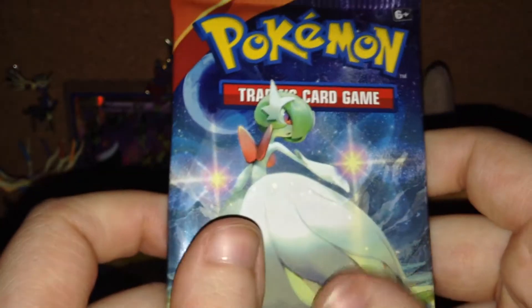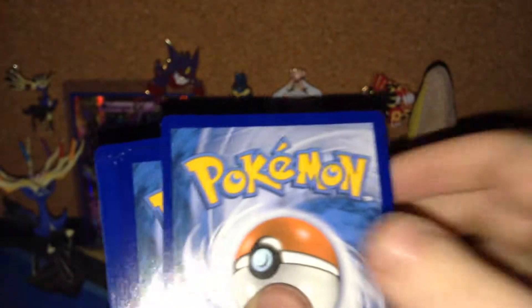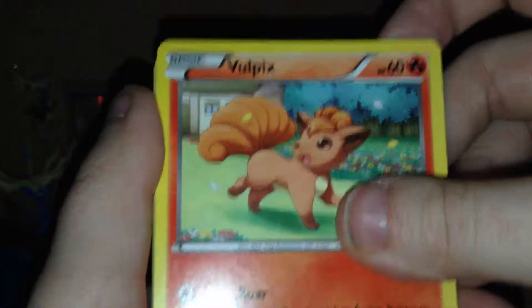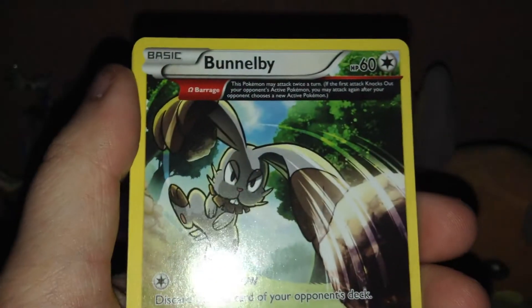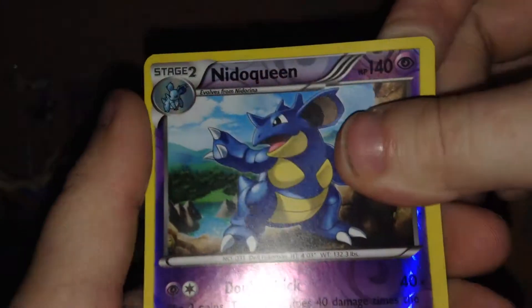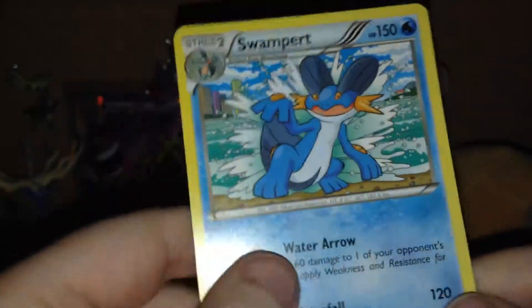Alright, last pack with Mega Gardevoir. Let's see what it gives us. Vulpix, Corphish, Tynamo, Weedle, Barboach, Scorched Earth, Electrike Ancient Trait, Bunnelby Ancient Trait, a Reverse Nidoqueen — this is the uncommon one — and the last card in this Elite Trainer Box is a Swampert, non-holo rare.